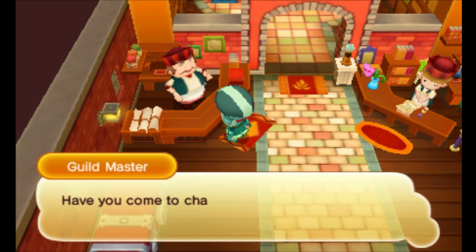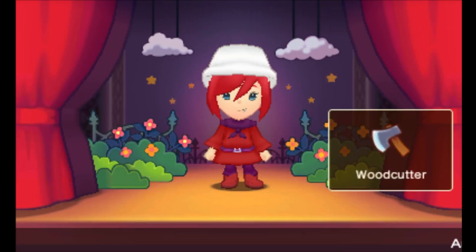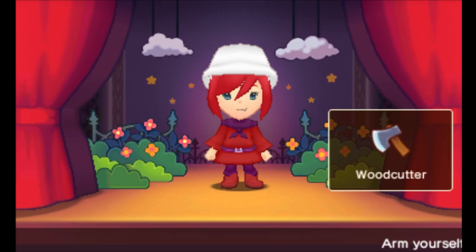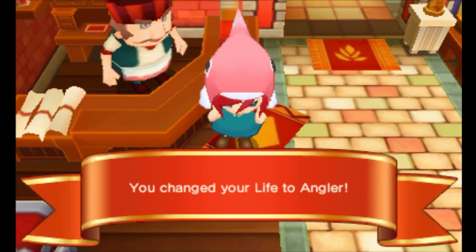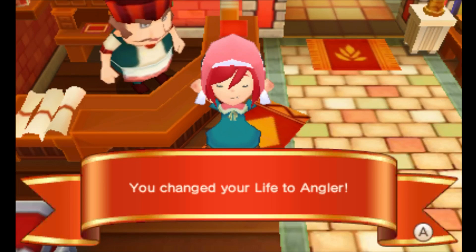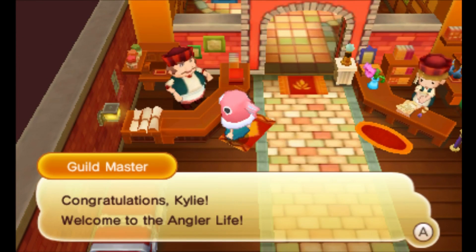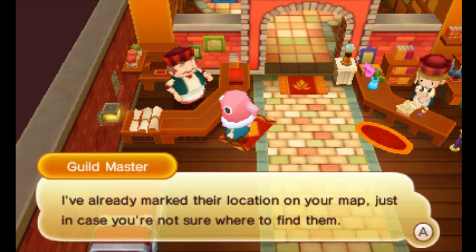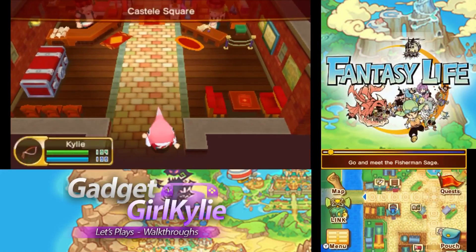Welcome to the guild office — have you come to change your life? Change life. Okay, so I did miner on the last two episodes, so I could go for woodcutter, angler, or cook. I kind of feel like going for angler today — look how cute that hat is! Ta-da, fish head! Congratulations Kylie, welcome to the angler life. I'm sure you already know this but your first port of call should be your new master — I've already marked their location on your map. Off you go, best of luck. Okay, let's make our way over to my new fishy master.